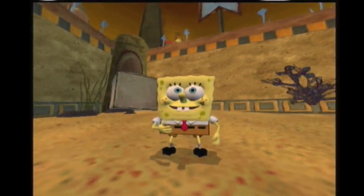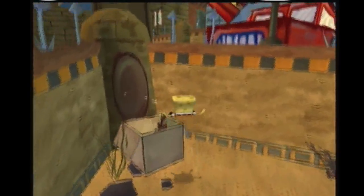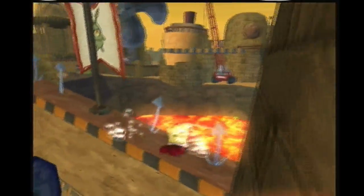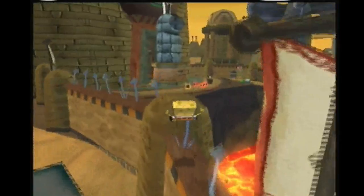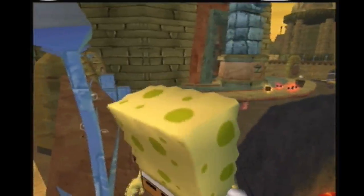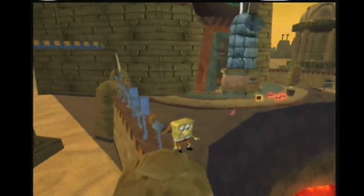You finish that. Now quickly jump on this box, push against this Plankton flag with SpongeBob, and use that to jump over here. Then jump through here and make your way to this little area, then push. I don't know a consistent way to make this clip, boys.